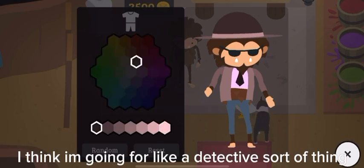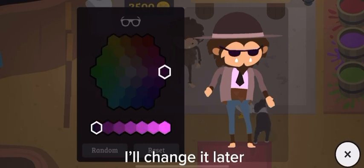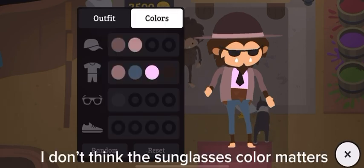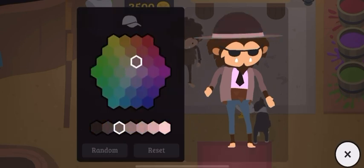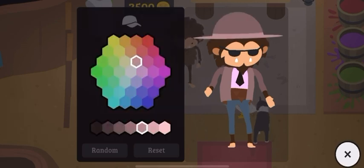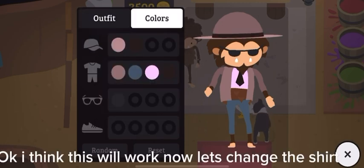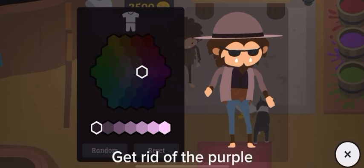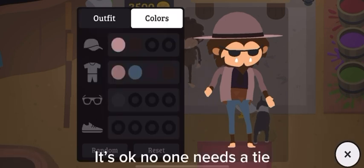I think I'm going for like a detective sort of thing. Oh, but the purple doesn't fit - I'll change it later. I still don't like the hat though, I want to change the colors. Okay, I think this will work. Now let's change the shirt, get rid of the purple. I think this will work, but the tie doesn't show up. It's okay, no one needs a tie.